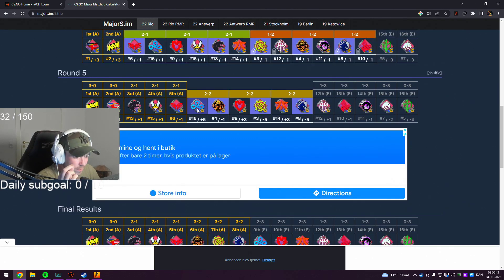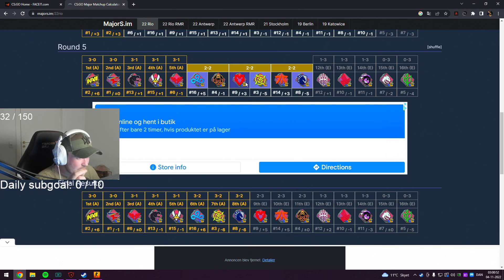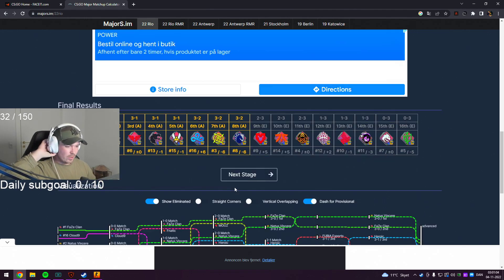Then we get to the 2-2 matches. Cloud Nine vs ENCE - I'm gonna have to pick Cloud Nine. NIP vs mouz - I'm honestly gonna go with NIP here. Fnatic vs Liquid - that's a tough one but I'm gonna go with Liquid. So what do we end up with? We end up with NaVi, FAZE, Heroic, Furia, Vitality, Cloud Nine, NIP, and Liquid.